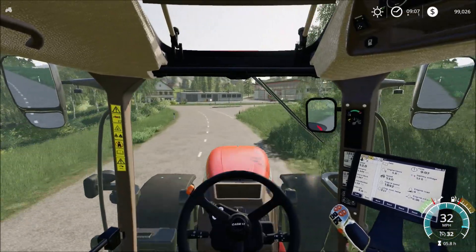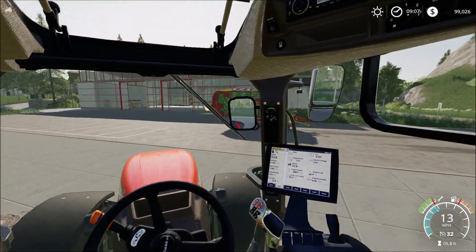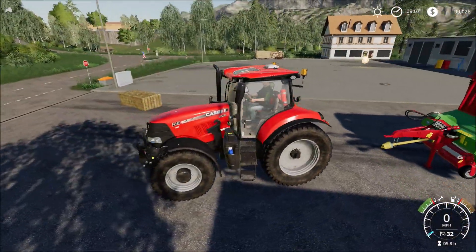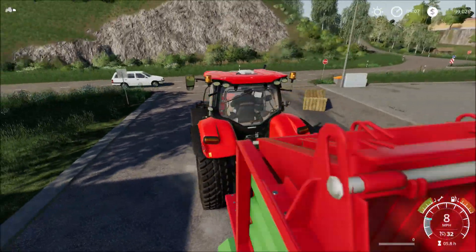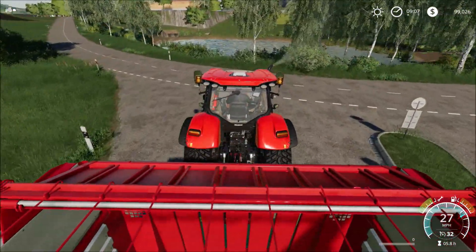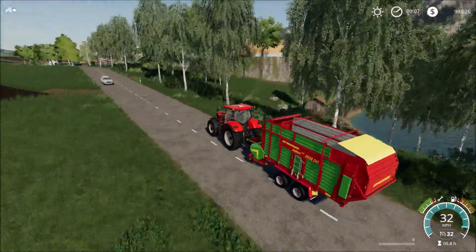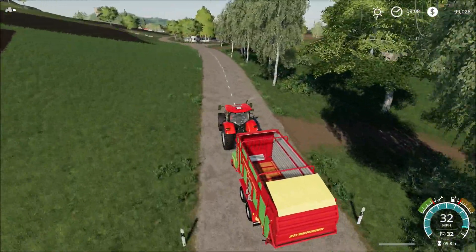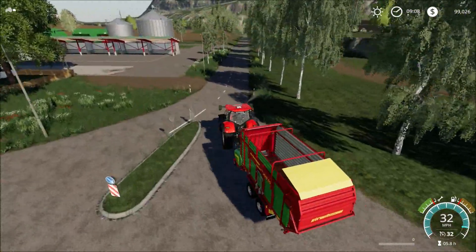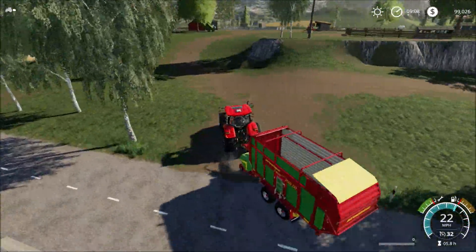I'm going to go get this loading wagon. It looks kind of like a caravan I spent a summer in once — about the same insulating factors, and the roof leaked like a sieve. But this should work pretty good. It's basically like a big vacuum cleaner — it'll suck up all the swath. Then I can use this to store the straw until I get the hayloft, and then use it to load straw into the horse's pen.